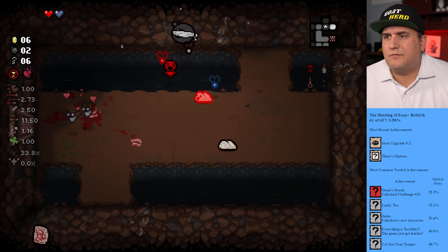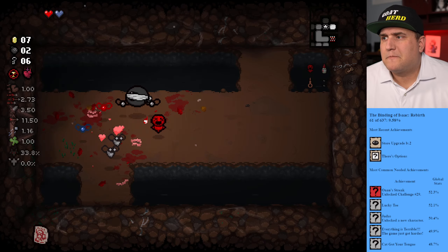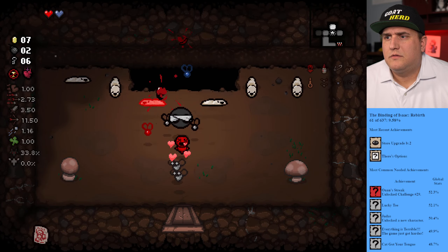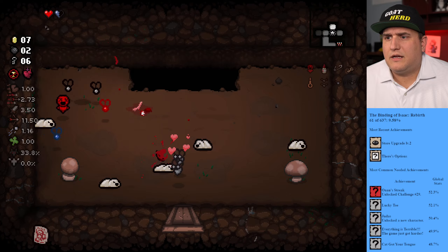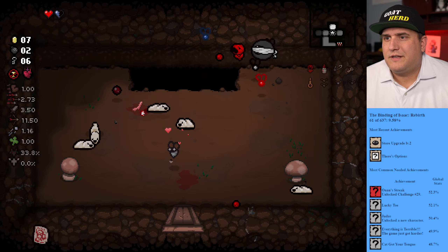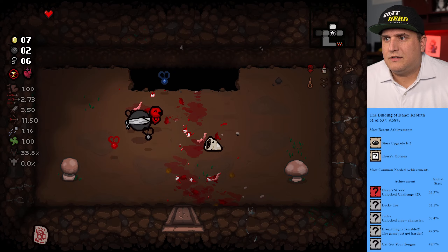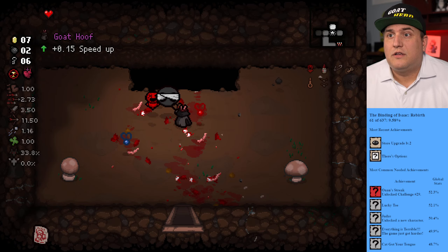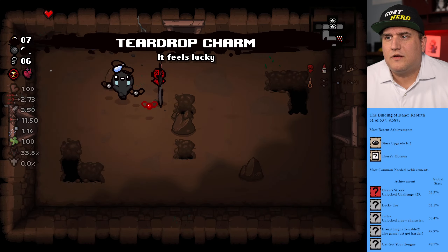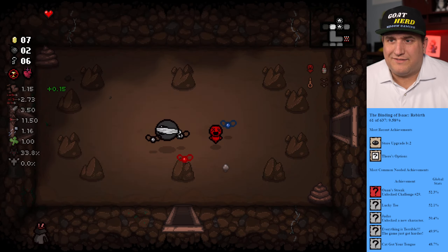This run could be short-lived and we could be starting this challenge over — I'm okay with that as we get warmed up. We are hurting on hearts. Oh, I forgot I can shoot! Got my little buddy — gave a heart away just for that. Well there goes that soul heart. Speed up — that's the first time I've seen this trinket. We'll go to goat hoof because we are the goat herd here, so we have to take that one.